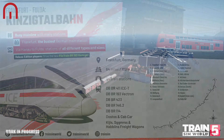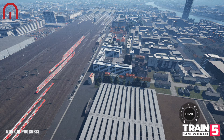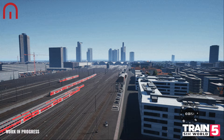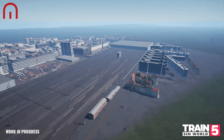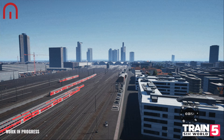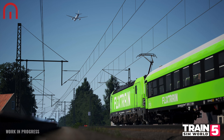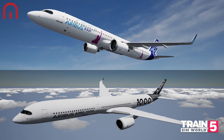The FlixTrain BR193 Vectron and Talbot Coaches, which is included in the Deluxe and Special Editions. Players of the Deluxe and Special Editions will also be able to take control of the FlixTrain Vectron and Talbot Coaches. Evolved from the previous Eurosprinter family and entering service in the early 2010s, the Siemens Vectron family of locomotives were designed as a modular platform to suit the needs of any rail operator in Europe, available in both DC and AC electric, diesel and dual-mode options. Collectively, over 2,000 Vectrons have been ordered for use by more than 50 different companies across Europe, making the family a well-known and familiar sight for all rail fans.